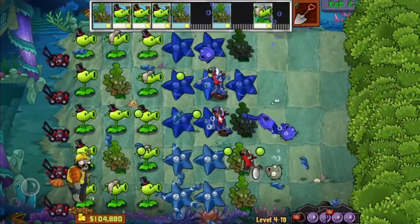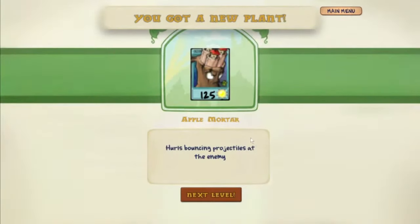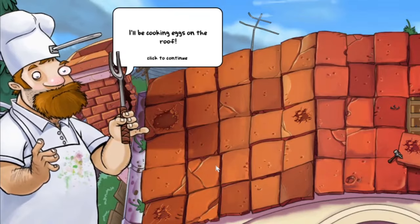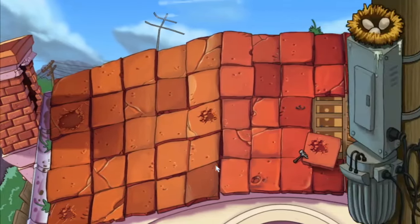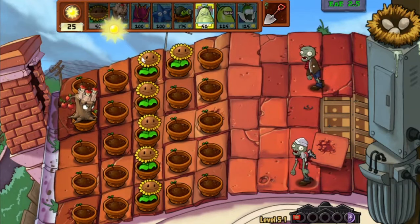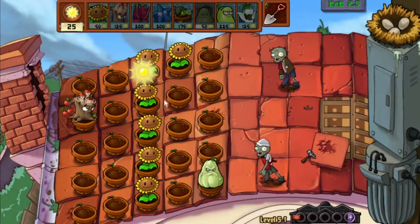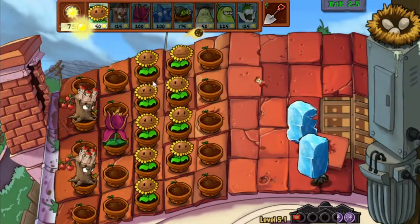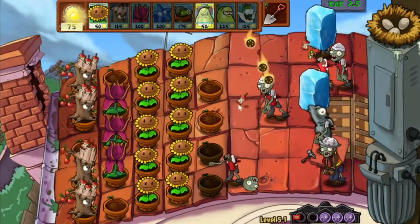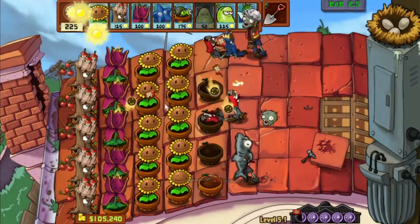Another new plant: Apple Mortar, costs 125, hurls bouncing projectiles at the enemy. I'm gonna play just the first level of the roof just to showcase the Apple Mortar. He's shooting slow — Jesus Christ, that is the definition of slow right there. It doesn't even do a lot more damage. It's really not that impressive at all. These Apple Mortars are taking their sweet time.